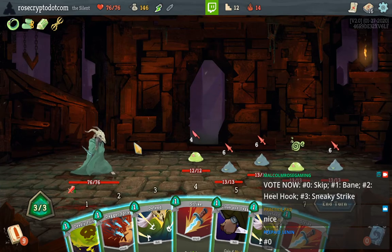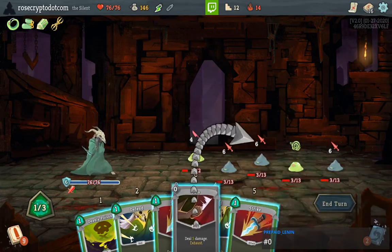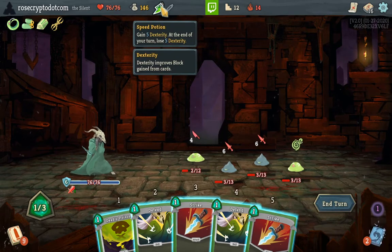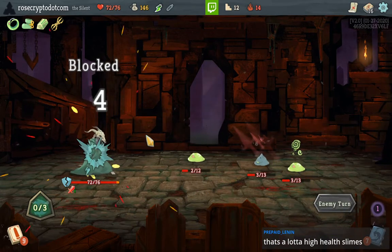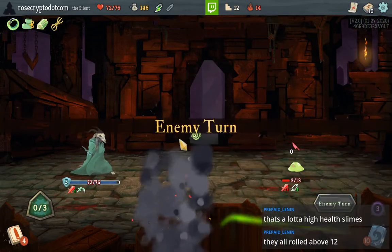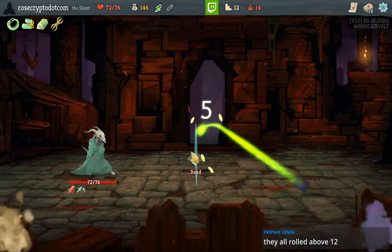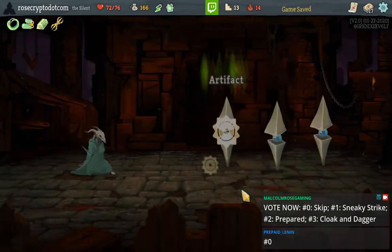Doesn't kill anybody unfortunately. I'm full hit points — let's just kill one of these fellas. That's a lot of high-health Slimes. I guess I should have found a campfire and upgraded my Dagger Spray. Should I take a second C and D? I'm gonna say yeah, especially since Knob is gone.